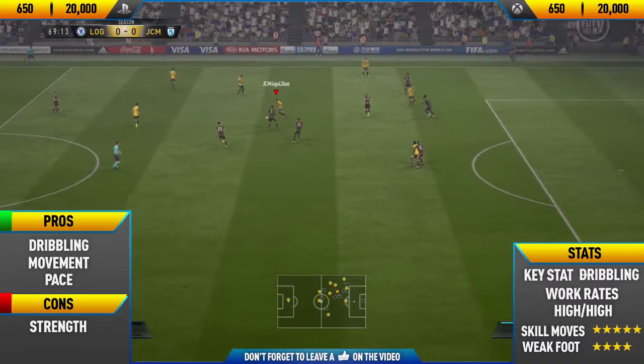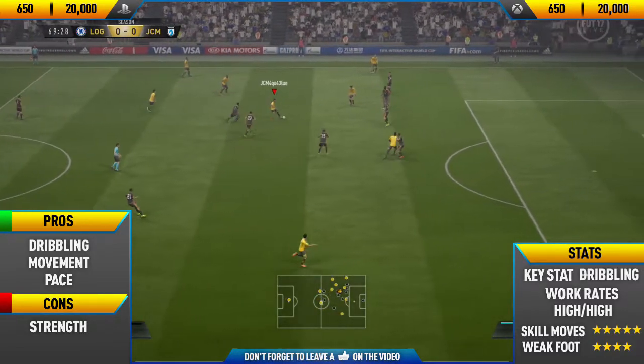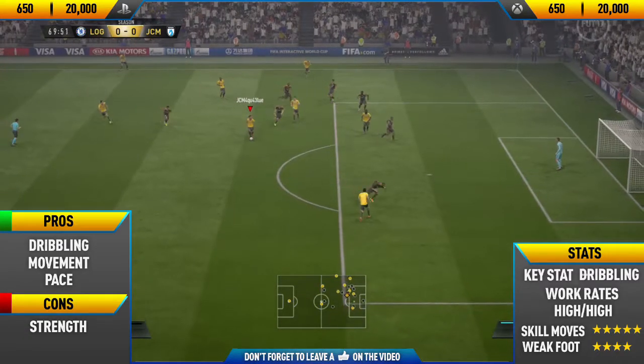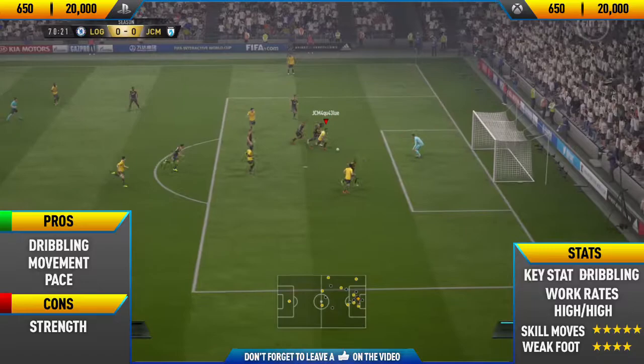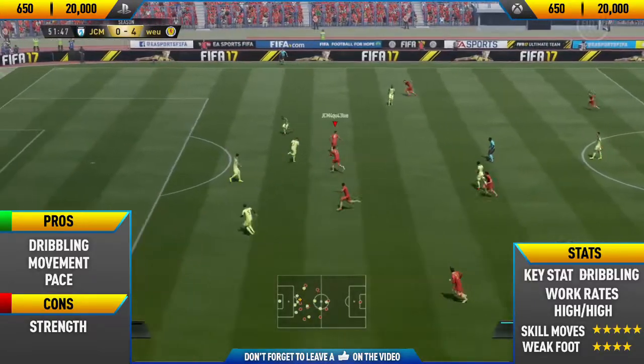This next goal is probably the best goal of the video. We do a nice scissors to double touch exit to a running waka waka. I waited here just for the player to try and tackle me again, then did another running waka waka past him to a ball roll, and then slid it into the net.